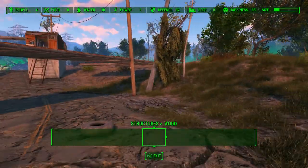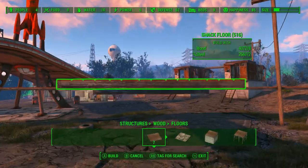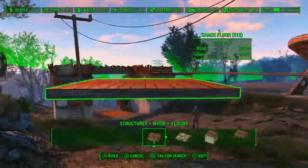Welcome to Fallout 4. We're here at Red Rocket. We are going to be building a guard tower. This is just one of the few guard towers that will be in the settlement.